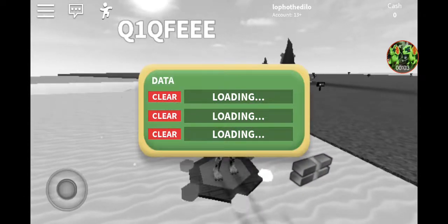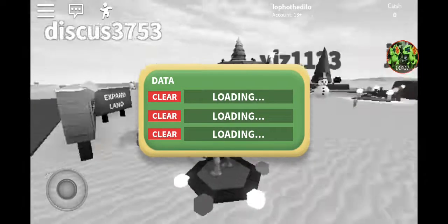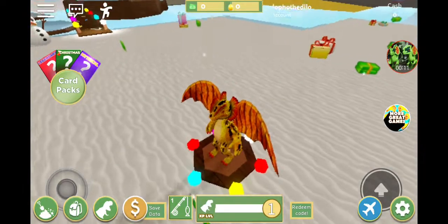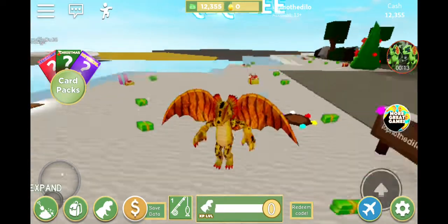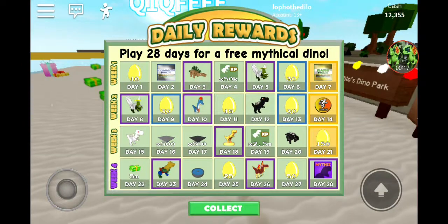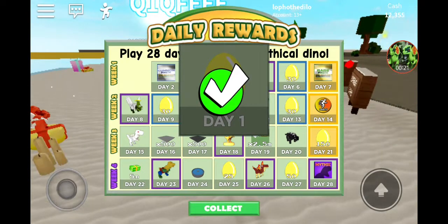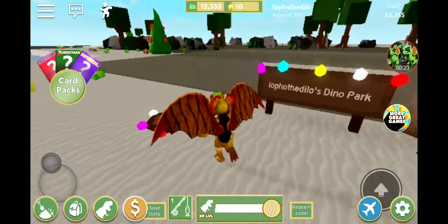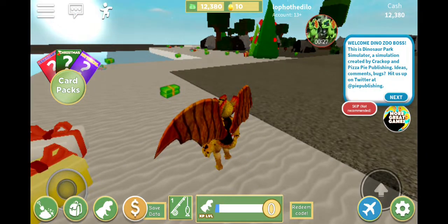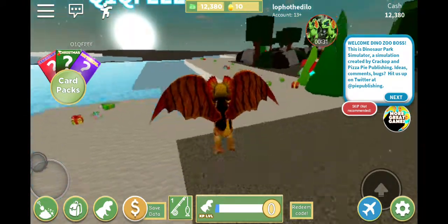Hello human dinosaurs, this is Loppo and today we are gonna play Dinosaur Zoo Simulator. I have 28 days for a free mythical dino, I get 10 golden eggs. I have a lot of money. Welcome to Dino Zoo Boss - this is a dinosaur park simulator.